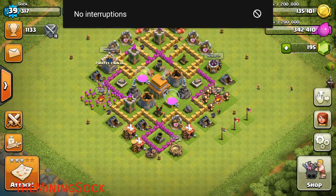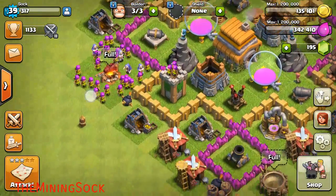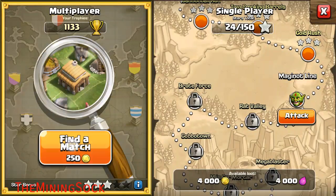What's up guys, it's me the mining sock and welcome to Clash of Clans. So I've got this new strategy here. It uses wizards, giants, some archers, and of course wall breakers. So let's get into this raid.